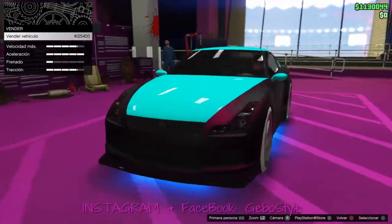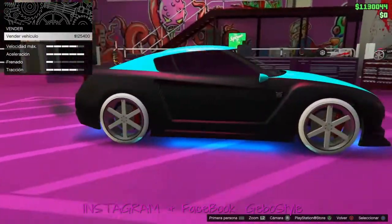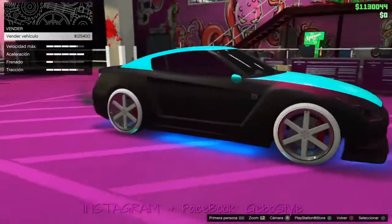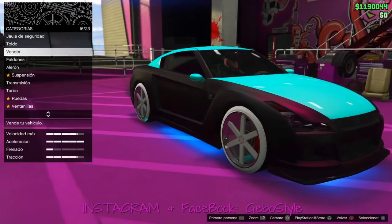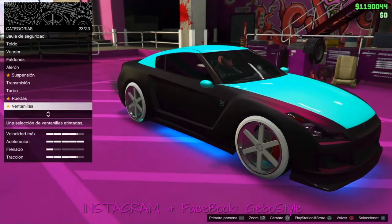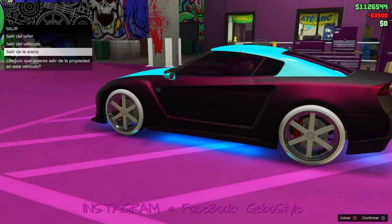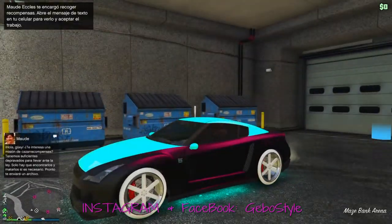Aquí como ven ya tiene un valor el vehículo, cuando costaba cero pesos. Ya tiene un valor. Esto sería una opción para ganarse un dinerillo. Repito, es importante que le hagan una modificación al vehículo para que se guarde. En este caso yo le cambié el polarizado del parabrisas, y ya se guarda y ya no hay ningún problema.